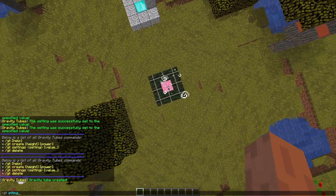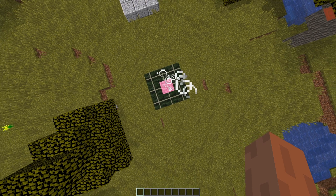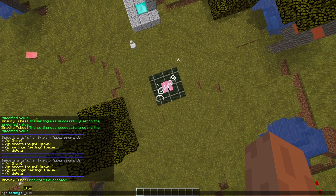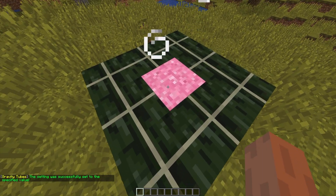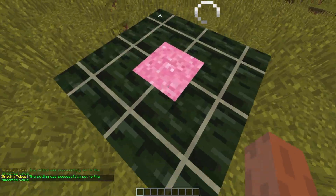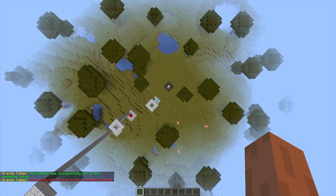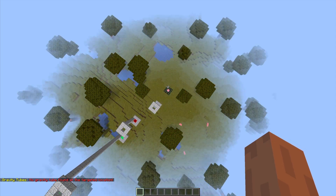If we do /GT settings and hover over it, it shows the settings you can change. You can also change the color of the particles. So if we do GT settings and change the power — let's change it to 5, which isn't a very big change. If we put 50, we'll go up pretty quickly but not as high as the other one. Then if we do 127, which is the max, we will get launched into space again, and we've got to make sure we don't hit the block again or we'll be back in space.